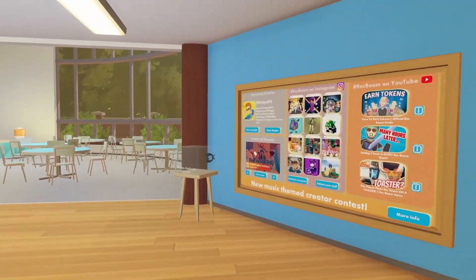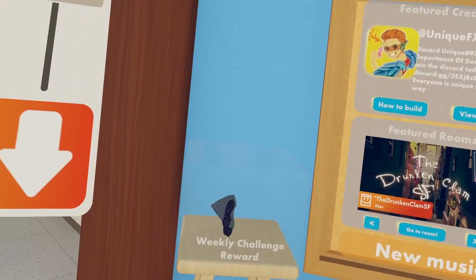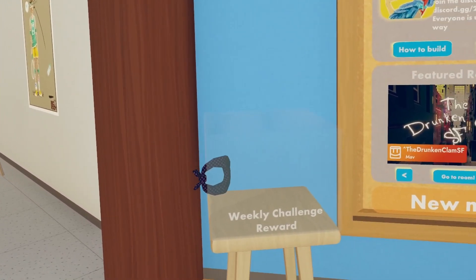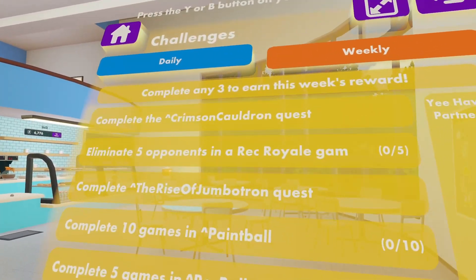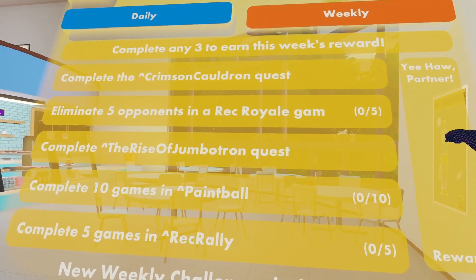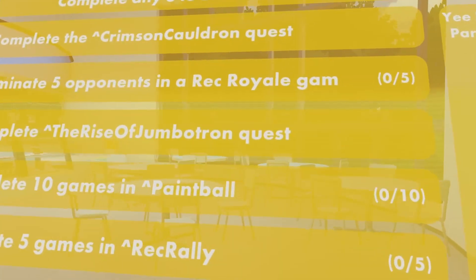On top of this, we now have our supposed weekly. It was supposed to come out today, but it came out yesterday. If you guys have not heard the news and been living under a rock recently, if you guys go to your weekly challenges, you'll find these challenges: complete the Crimson Cauldron Quest, eliminate 5 opponents in a Rec Royale game, complete Rise of Jumbotron, complete 10 games of Paintball, and complete 5 games of Rec Rally.